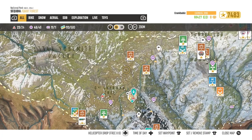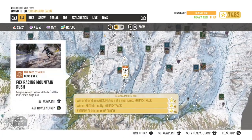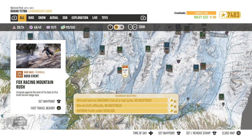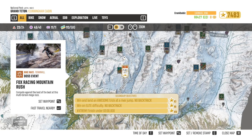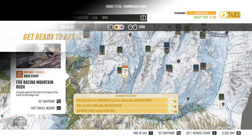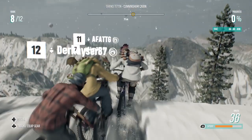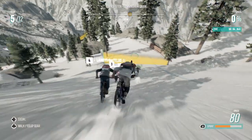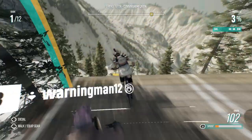For the third and final race, we're heading to the Fox Racing Mountain Rush — probably one of my favorites in the game, straight up from Riders Ridge. There's not a huge shortcut we're going to take, but there are a couple of sections where my advice will hopefully help you out. There's no real shortcut to this one, but I'm going to show you the routes that I take that save you some time.